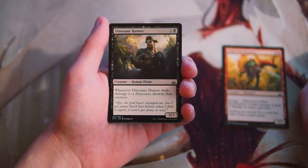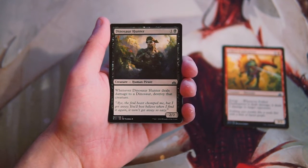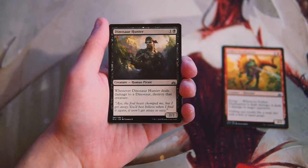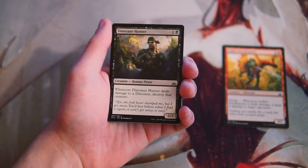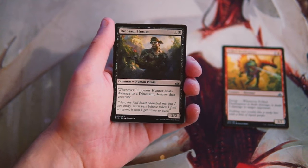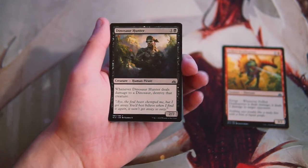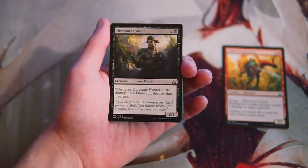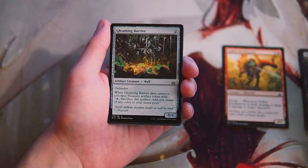Dinosaur Hunter is a 2/2 for one and a black — a human pirate. When it deals damage to a dinosaur, destroy that creature. This is sort of like selective deathtouch, if that makes any sense. It's a bear otherwise, so it's a bear with a little bit of upside. I'm not a huge fan of this card — it's fine, but it's not really a great flagship card for the pirate deck by any means.